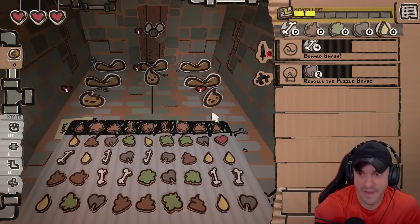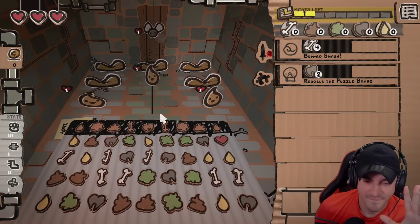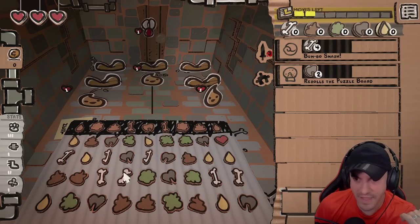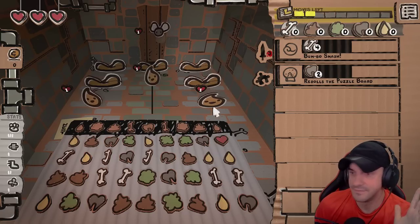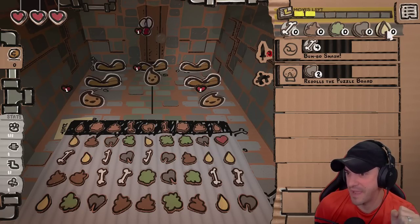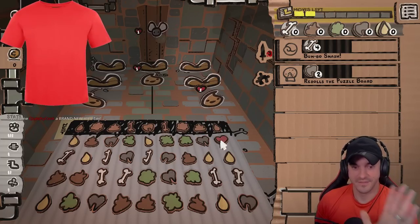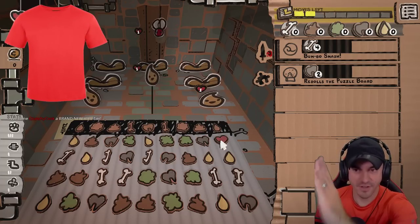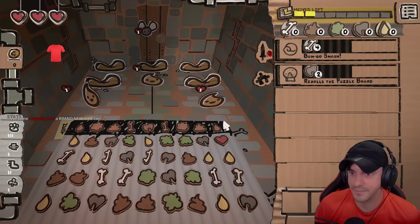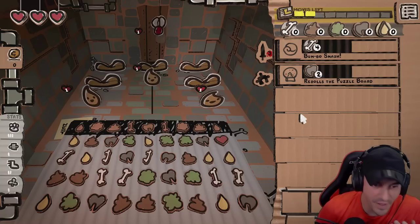I'm going to give you a first grade vernacular. First thing you do: match four of anything and you get mana. There's bone mana, chocolate mana, acid mana, tooth mana, lemon drop mana. You get four, you get mana. These are spells you can cast. You get four bone mana, you can cast bone. You get two tooth mana, you cast that spell. So let's play some ball here.